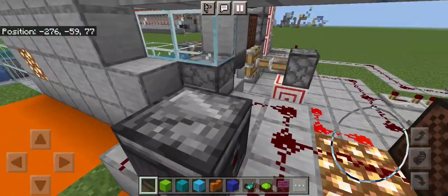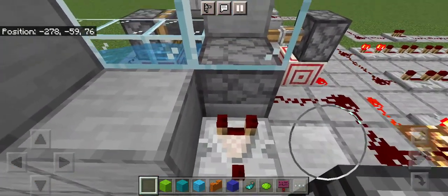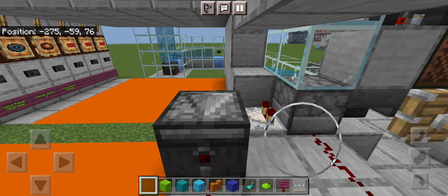When we're going to get rid of a disc and it wants to fire, the disc goes into a hopper that puts it into this dispenser here.